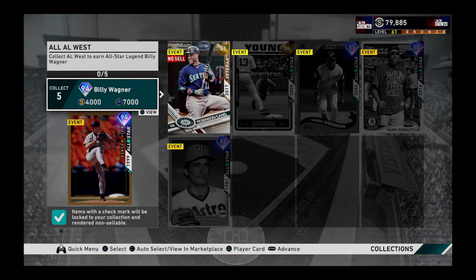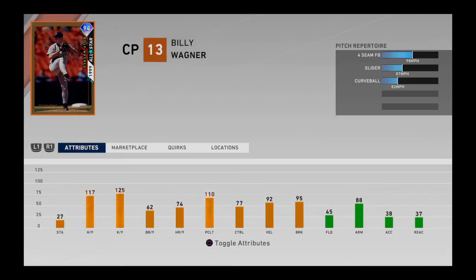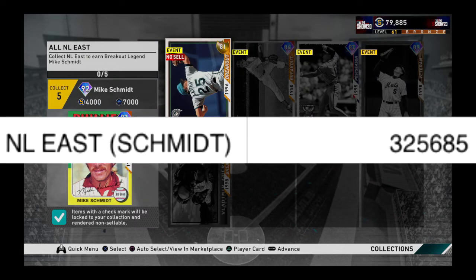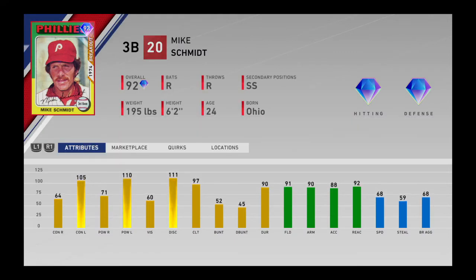For the American League West, the total cost is 393,680 coins. The reward would be closer Billy Wagner - an excellent reliever. The only bad thing is he doesn't have a changeup, but otherwise he's an excellent closer. For the National League East, the cost is 325,685 coins to unlock a 92 Mike Schmidt, who hits excellent against lefties, not as much against righties, but his defense is what kills - he's a Gold Glover.